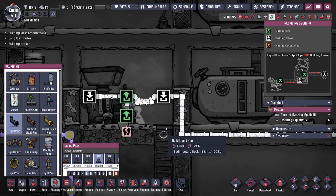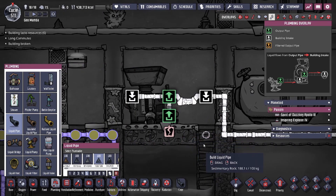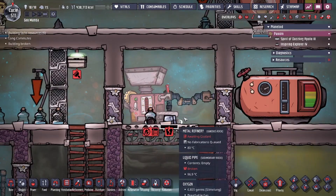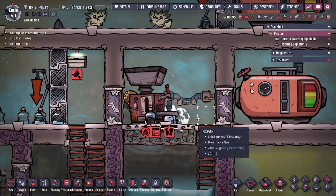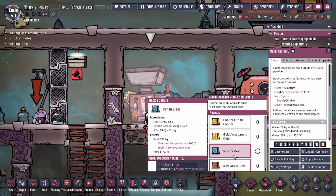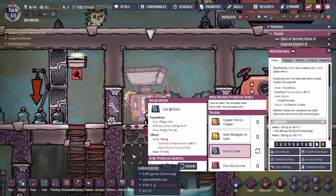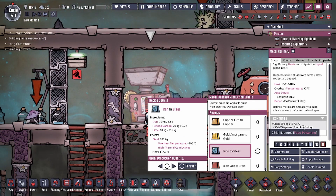It depends on what you have a lot of — whatever you have in abundance. Now once this happens, that's the exploit, believe it or not. Let me explain what's going on: we're going to show you guys iron to steel and we're going to set that to forever.